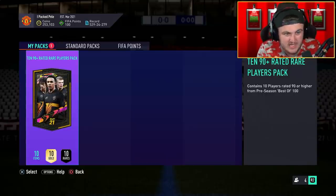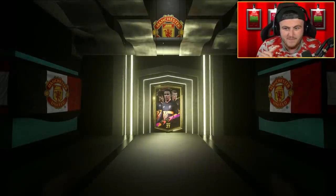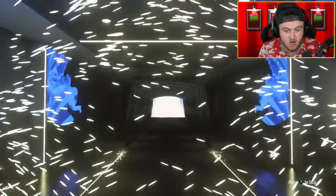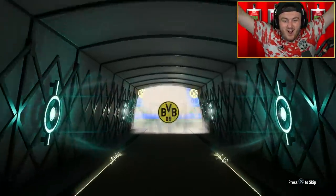Let's see what our 90-plus times 10 is gonna have in store for us. Come on EA — 99 Ronaldo, 98 Lukaku, just something insane would be really, really good. It's a good start getting a touch though. Very good start — English right mid. Jadon Sancho, let's go!